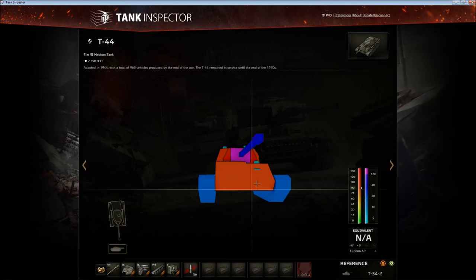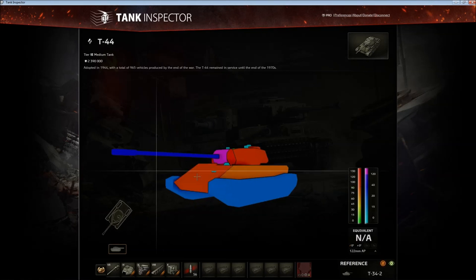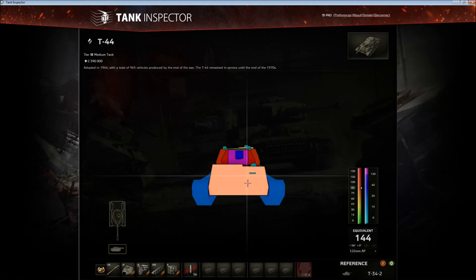Let's look into the armor. 90 upper, 90 lower - the angles are not very high, something like 55 degrees. Don't expect to bounce anything other than tier 6s from this thing's frontal hull; it's not gonna happen.